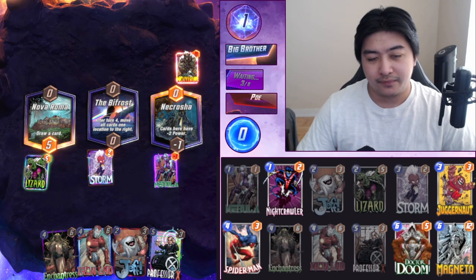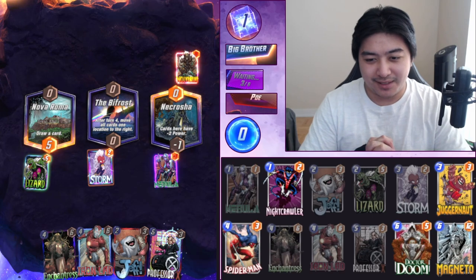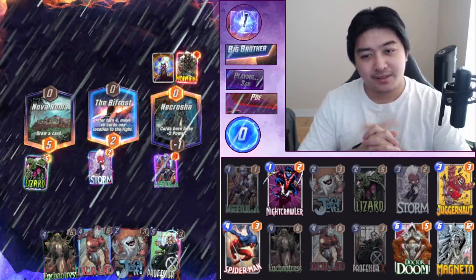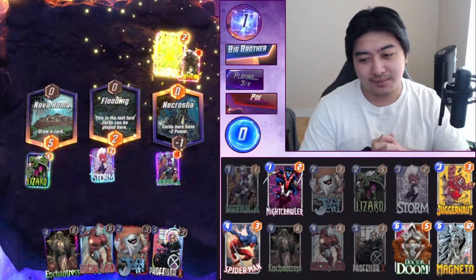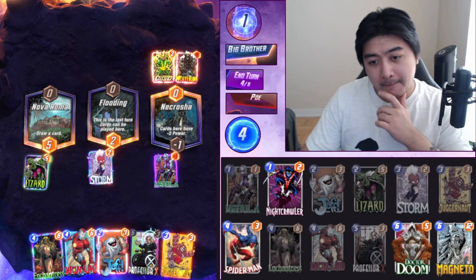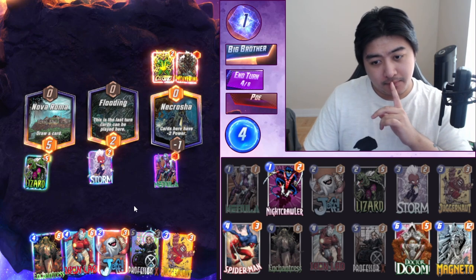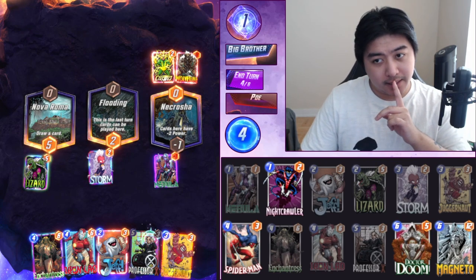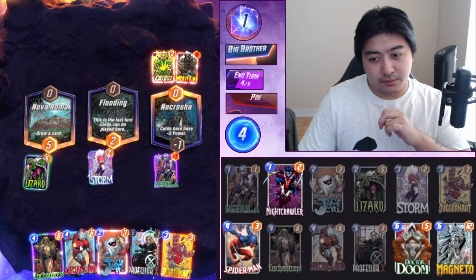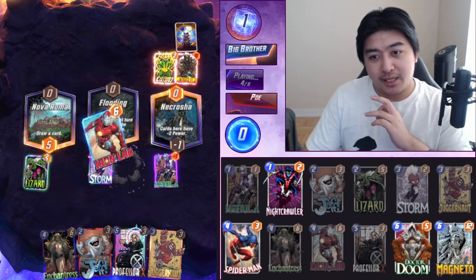Storm in the middle. I didn't want to draw Professor X — it's fine. There's probably a Galactus, or Doom, but more likely Galactus. Since we know it's Galactus, we want priority so we're going to do Iron Lad. We might even get Magneto and drag that Electro over. The only thing we need to do now is play Juggernaut on the left.